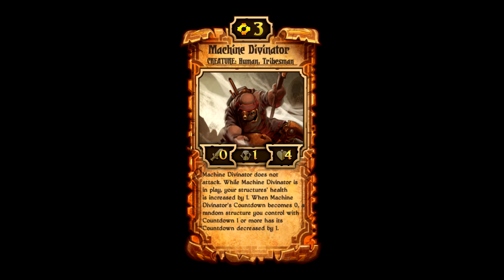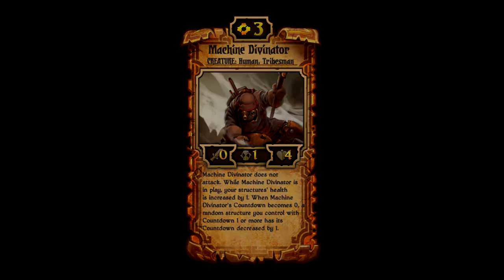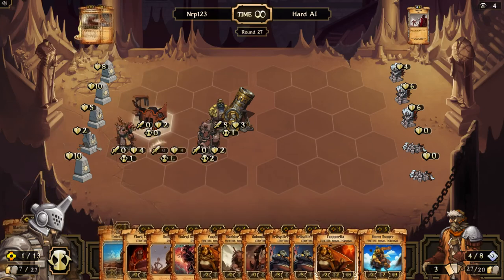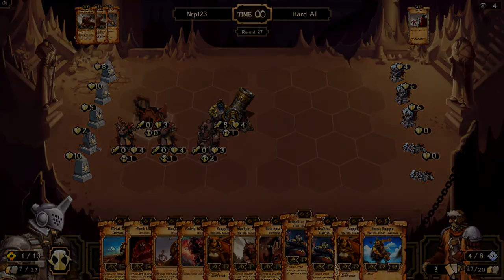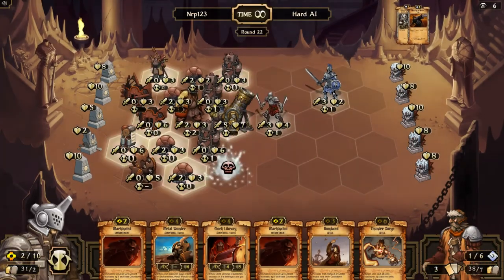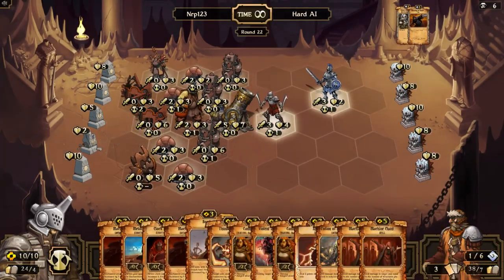Unless you're facing growth, since they can double quake. But then your structures will have so much health, and your Machine Divinators will keep triggering — the Aether pumps will be going off every turn, the Clock Libraries will keep going off — and you'll be unstoppable, again, unless your opponent is running double quakes. That's why Machine Divinator is number five.